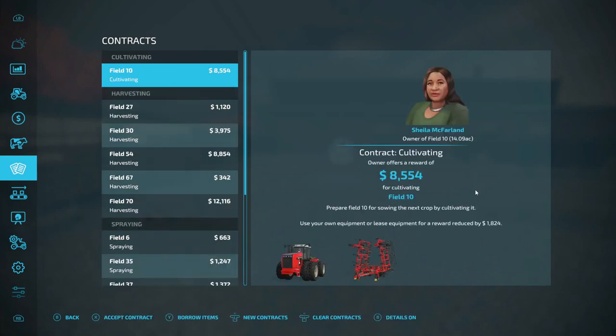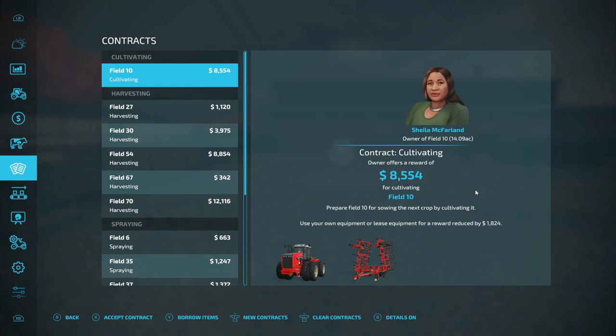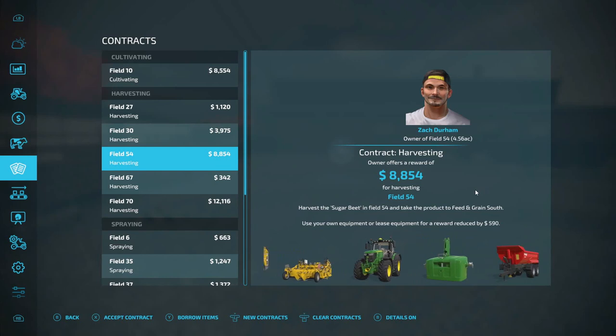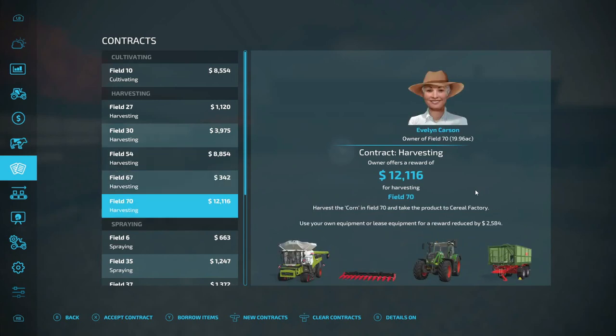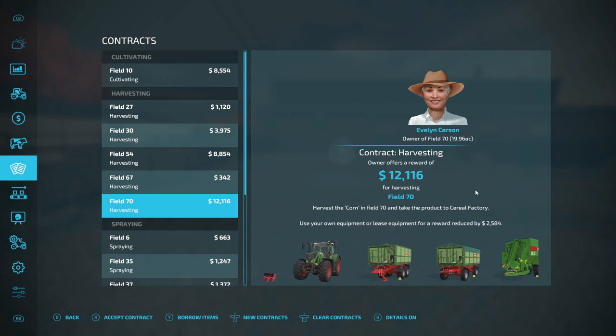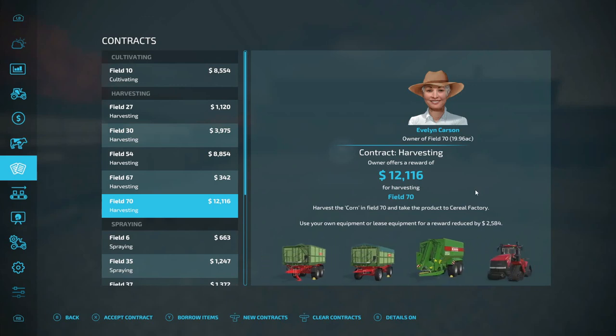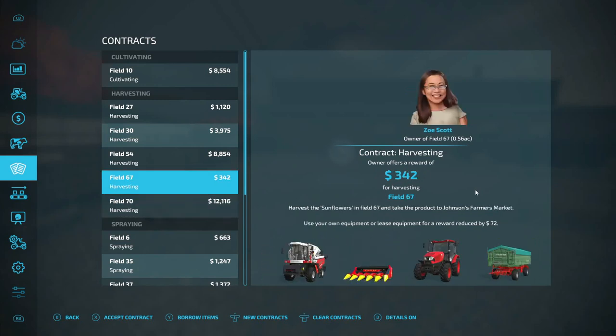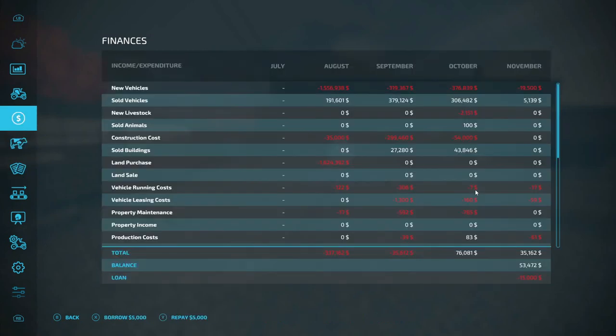Boy, that would be nice — extra $7,000. We got cotton, cotton, sugar beet, sunflowers, and corn. I thought about leasing this equipment but I really ain't got time for that because other things are going on. Let's go back to the bank and repay. Loan is paid off — good. I'm going to try not to take another one. $38,472 to our name.